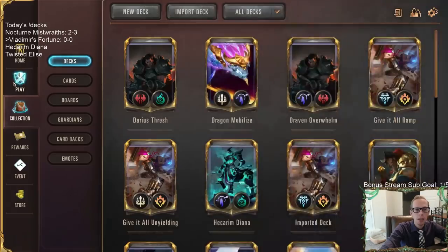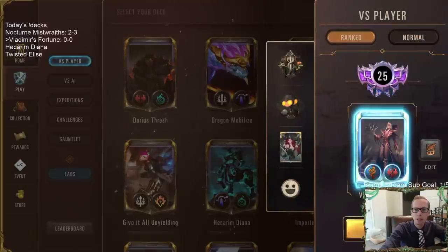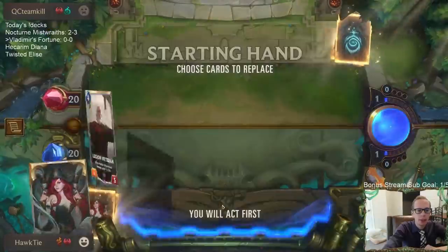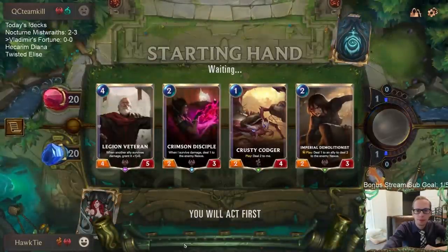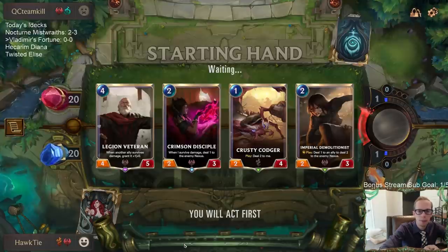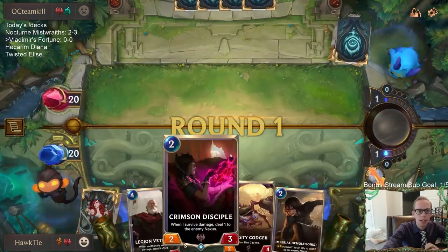This one looks pretty exciting. Let's go play five games in ranked. We're playing against some Fearsome Spiders with Darius at the top end. This looks like a reasonable hand — we can just go Crusty Codger into Crimson Disciple into Demolitionist into Legion Veteran. Not great against Fearsome stuff with our first three cards since none of them can block Fearsome, but we'll be pressuring our opponent pretty well.